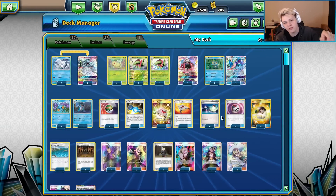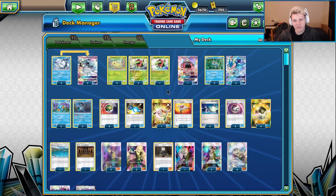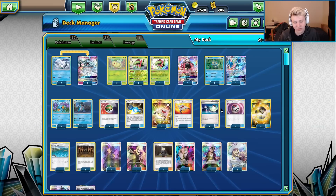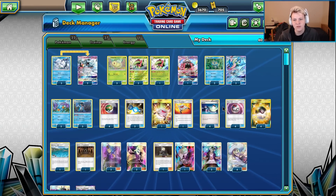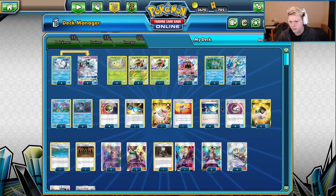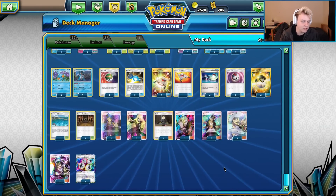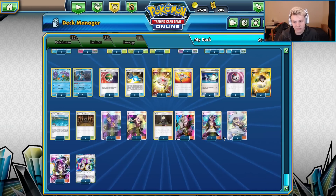Hey, what's going on guys, coming at you with another gameplay video. Today we're looking at the crazy concoction: Meganium, Greninja, Swampert. This deck — the hype originally came from Shintaro playing it at the most recent major tournament in Japan. This is Peter Kika's take on the deck. I'm sure a lot of you have seen the Looker engine with the Acrobike that's been going around — this one's a little bit different.